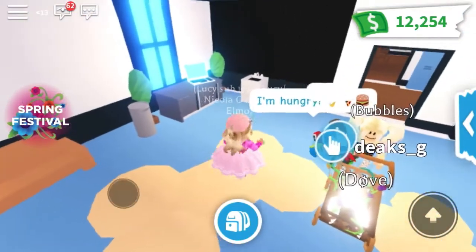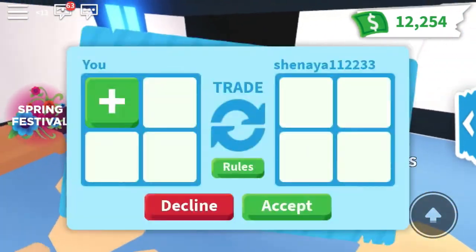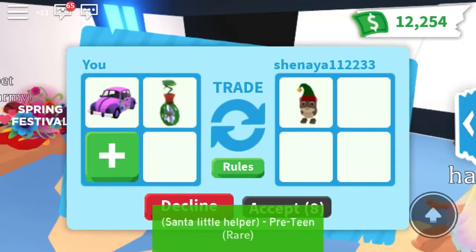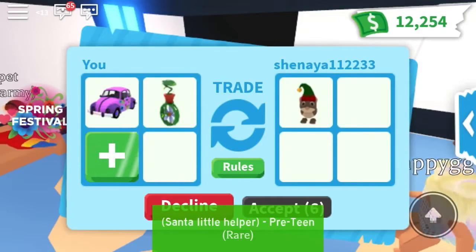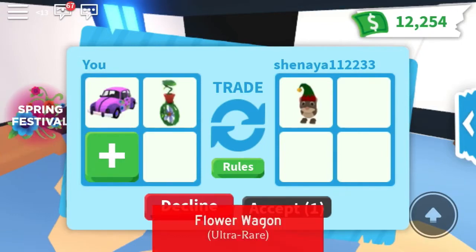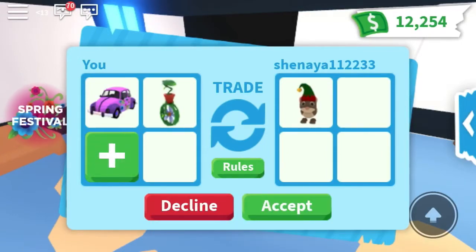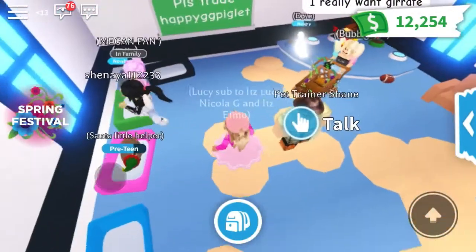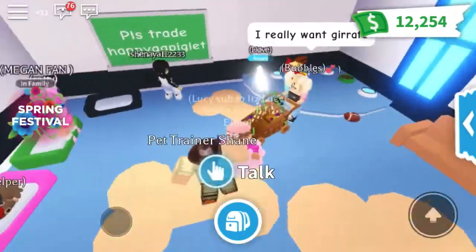That girl I traded was AFK but now she's accepted. I've put on the flower wagon and the daisy unicycle — she's putting on a Santa's little helper. That's cute, but I don't think it's worth it for the ultra rare flower wagon. This pet is actually limited edition because you can't get it anymore, so I think I'm going to decline just because I paid a lot for those things.